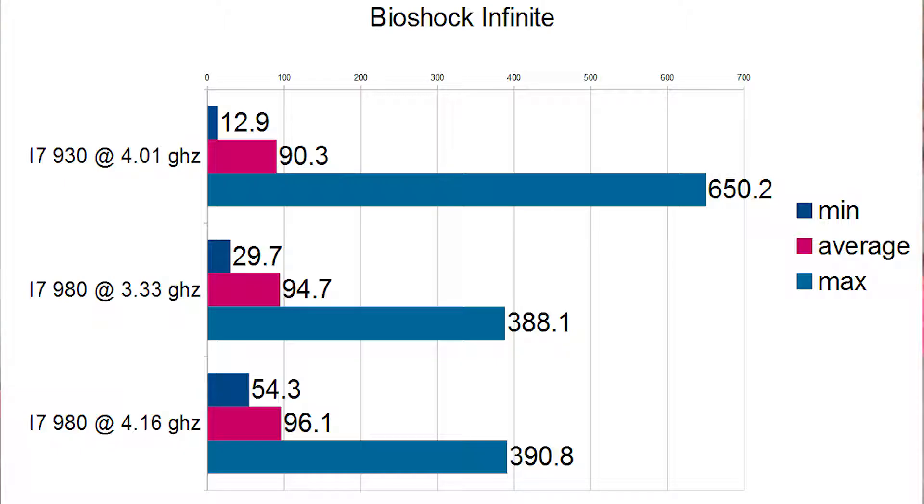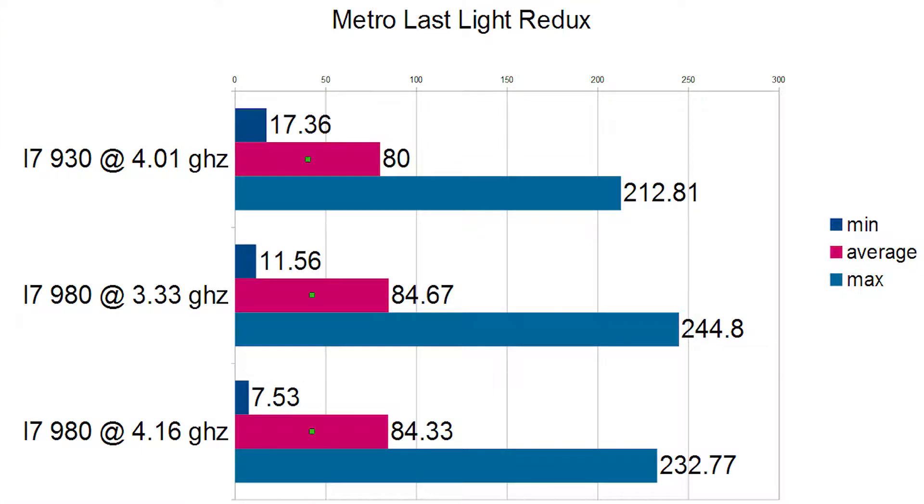Moving on to Bioshock Infinite — we had some really all-over-the-place numbers, so we're really just going to look at the averages. At 4 gigahertz quad-core we ended up with 90.3. Moving to the 6-core stock we went to 94, and then overclocked to 96 — so a 6 fps improvement across that big of an upgrade is really marginal, within my margin of error. Essentially no improvement at all in Bioshock.